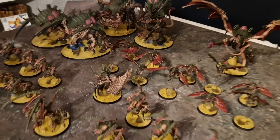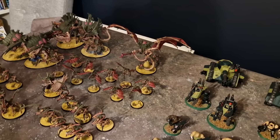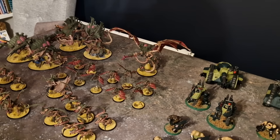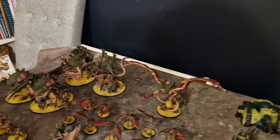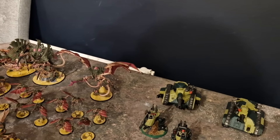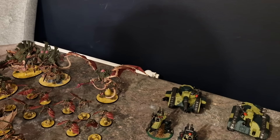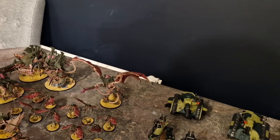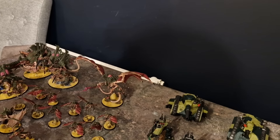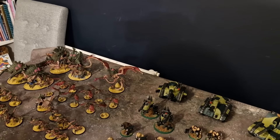A Tyranid Prime is attached to a unit of ten Gargoyles, giving them Sustained Hits on their Fleshborers. There are two Maliceptors, one Tyrannifex with a Rupture Cannon, a Norn Emissary, and a Winged Hive Tyrant who is Perfectly Adapted — he can reroll a hit, wound, or damage. The Hive Tyrant has the Heavy Venom Cannon and an ability to use a Battle Tactic Stratagem for free within 12 inches. Running Invasion Fleet, he can effectively use Adrenal Surge — crits on fives — for free on any nearby unit.